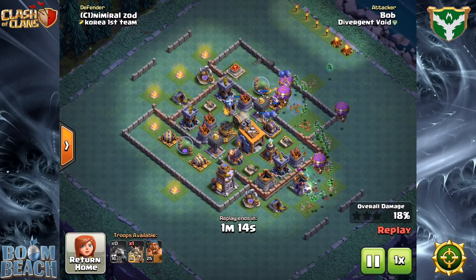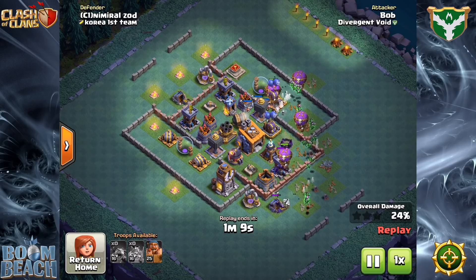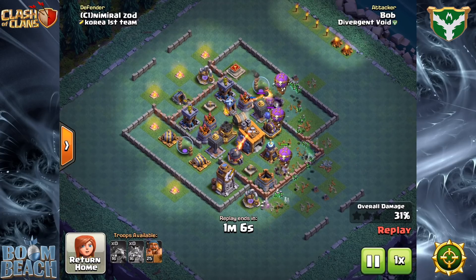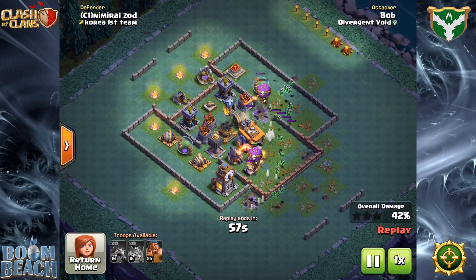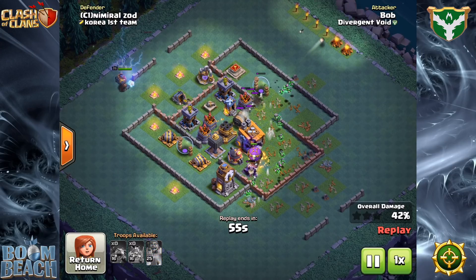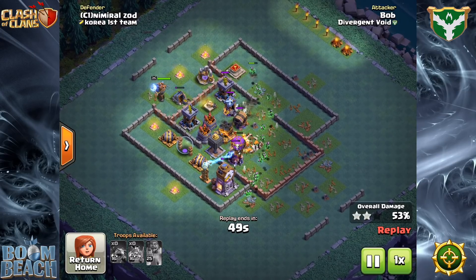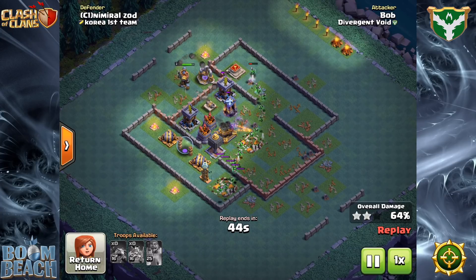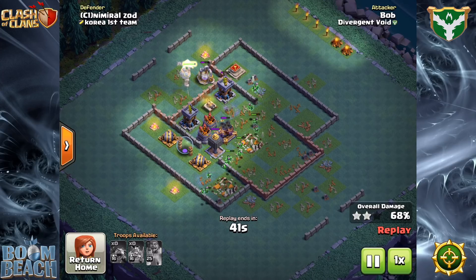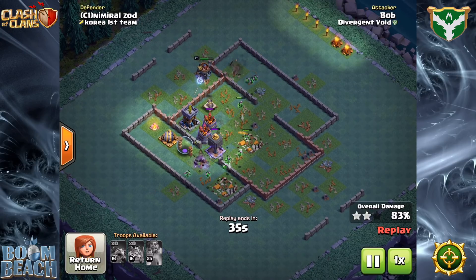These meta changes really dictate what your upgrade path should be, both for troops as well as defenses. Builder Hall 8 started off with air in the dominant position, so the first thing a lot of folks upgraded was their firecrackers and air bombs. When that switched off to cannon carts, the defenses to upgrade were the teslas — both the hidden teslas as well as the mega tesla — and the double cannons. The defensive upgrade path follows the offensive upgrade path very closely, especially since offense is typically upgraded a lot quicker than defense.